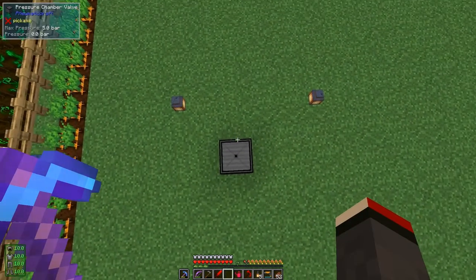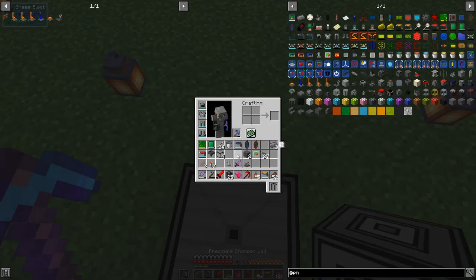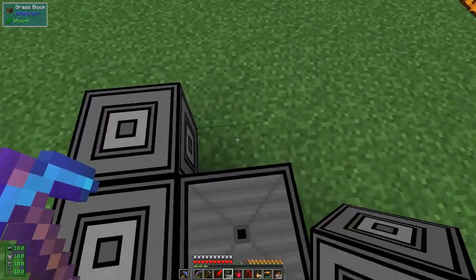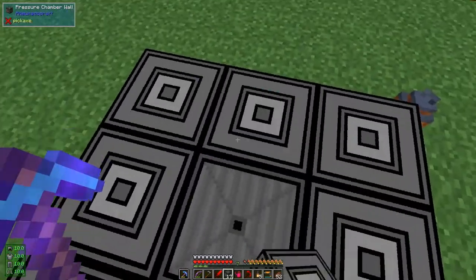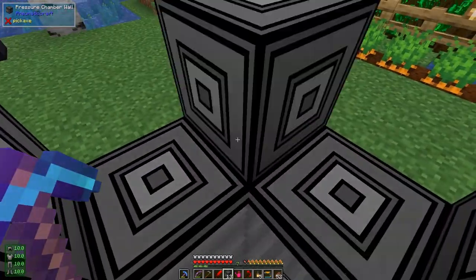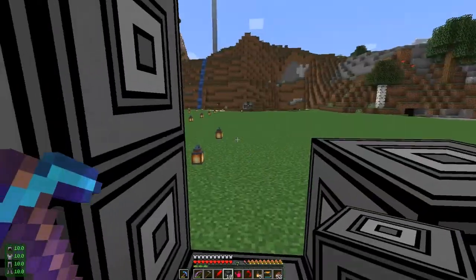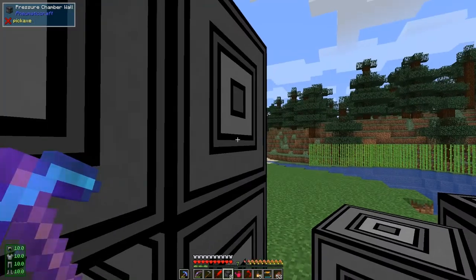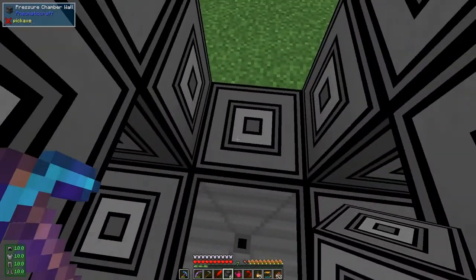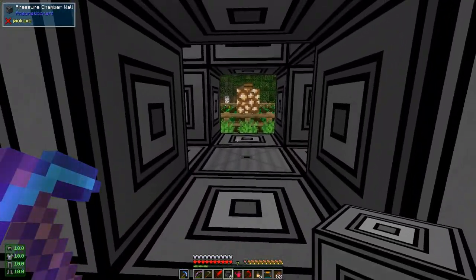I'm going to put the pressure on the bottom. I'm only ever going to build three-by-three-by-three pressure chambers - I'm not sure there's any need to build any more. You have to press shift to get the rest of these placed. Let's build the chamber like this, leaving a gap so we can get in and out easily.